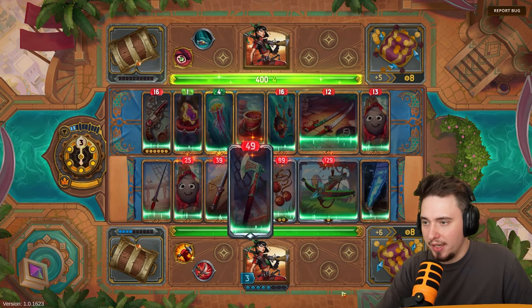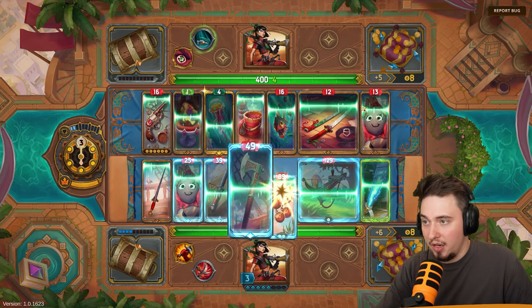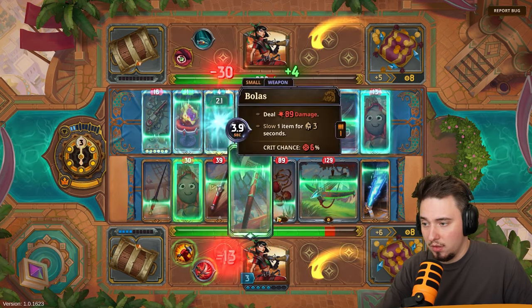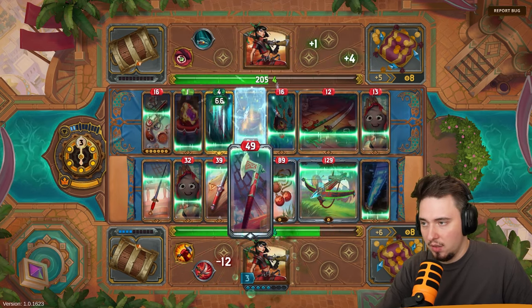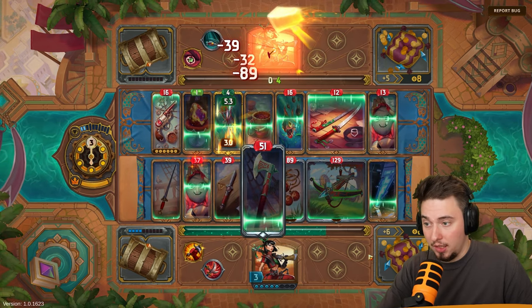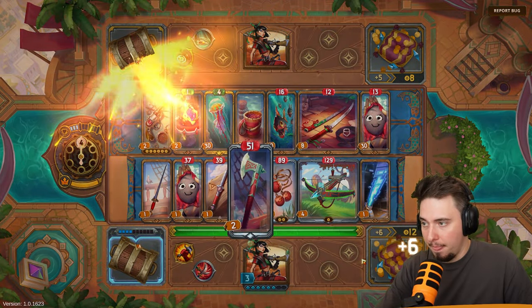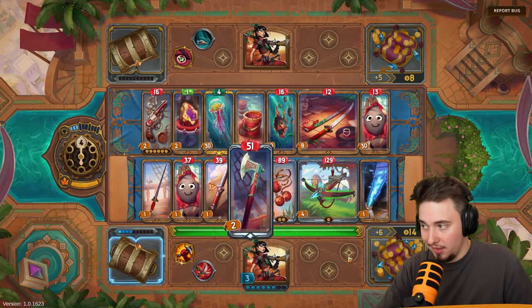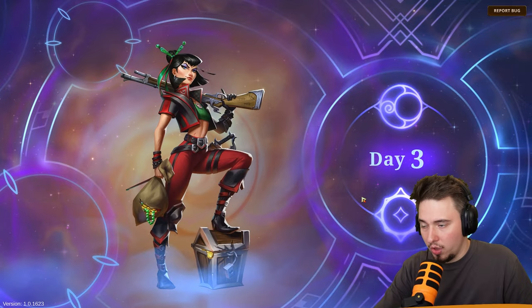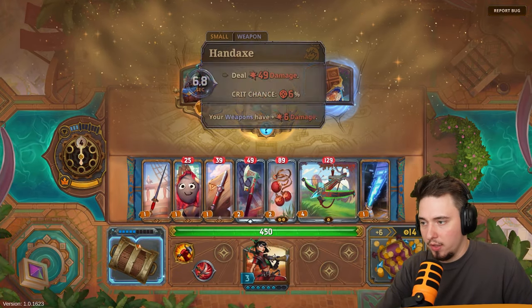Our opponent is playing katana style with the same friend item and quite a lot of HP. But we should be fine — oh my god we just smashed him! Damn! Three fights in a row, three wins! Day four — what else do we get?